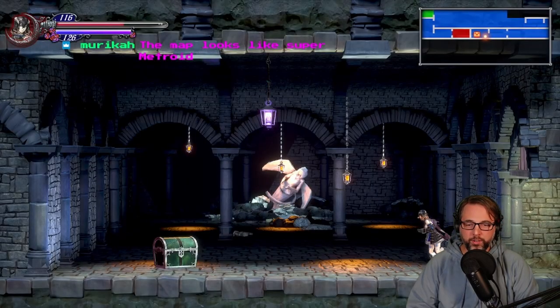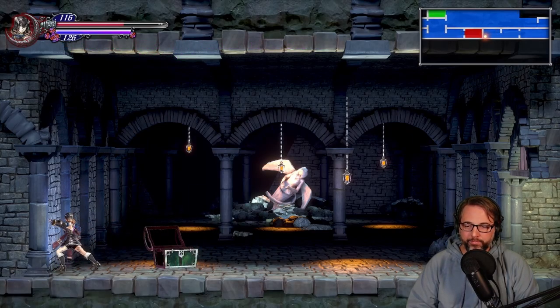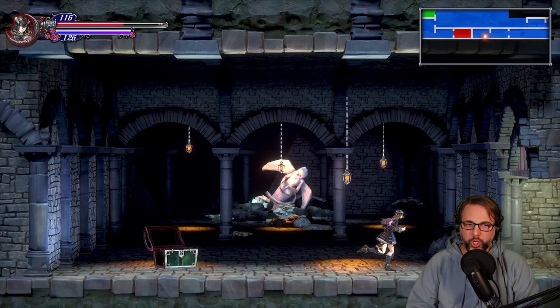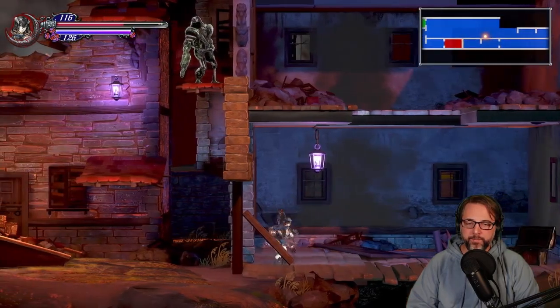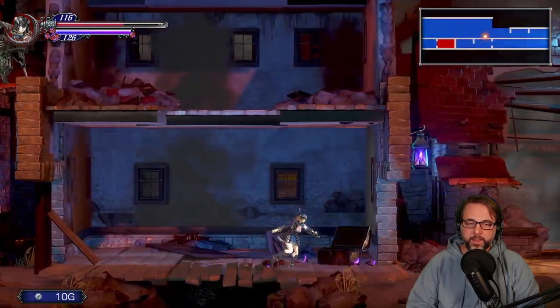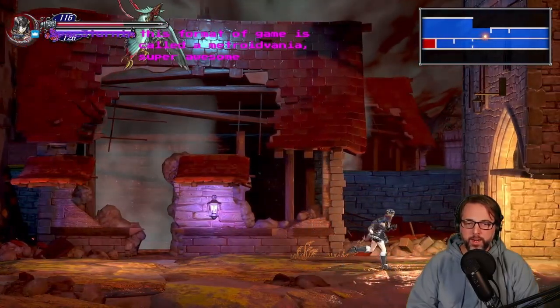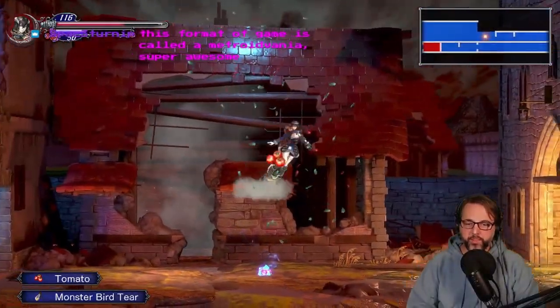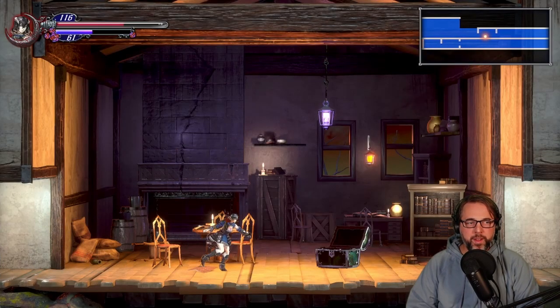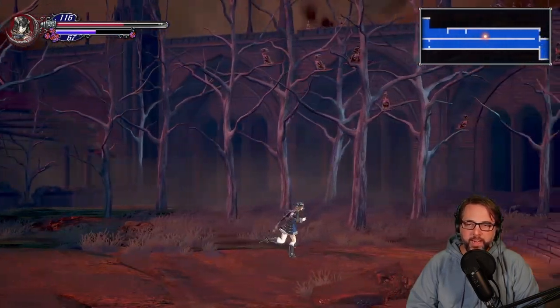We're finding secrets! 8-bit coin. I found an 8-bit coin. What's up here? It's basically instant kill anything on the screen. The format of the game is called a Metroidvania - super awesome yes, Metroidvanias!